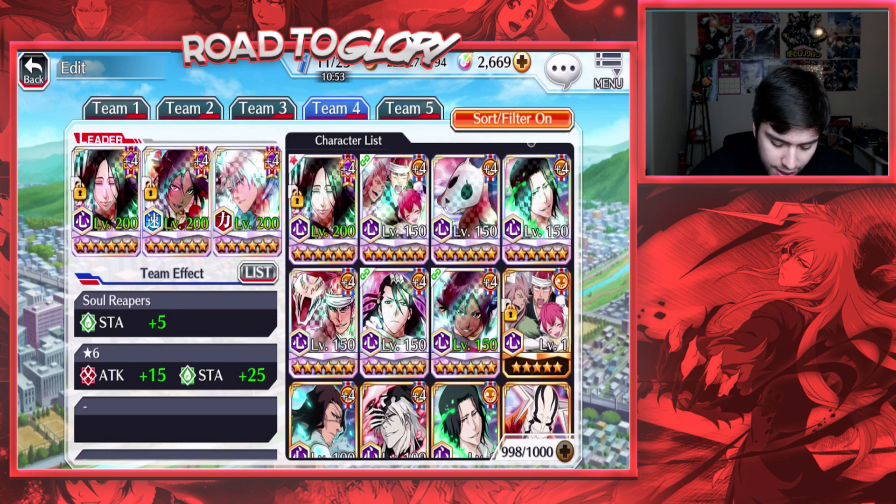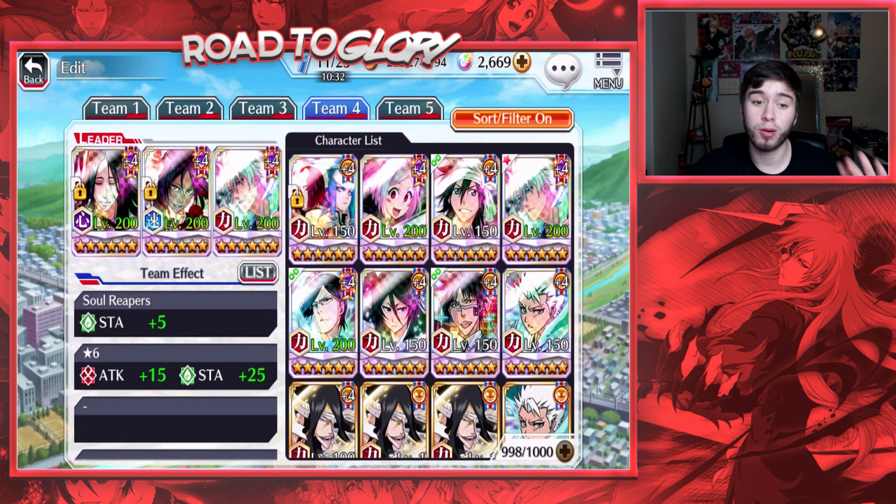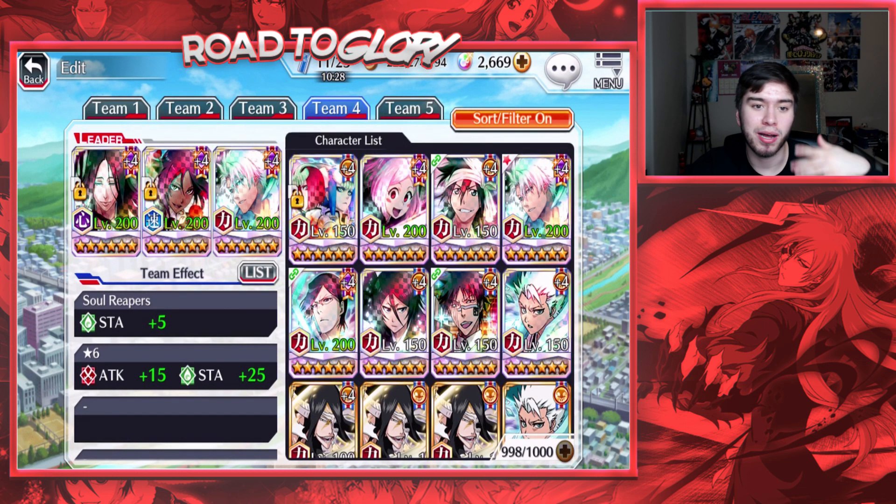Moving on to power — this is probably my most stacked attribute out of them all, just because I've got a lot of really good top tier characters there. We've got Yin and Yang, which is my most recent pull — a really good normal attack damage character, probably the best or second best at this time. I still need to max her out but she's a great character.